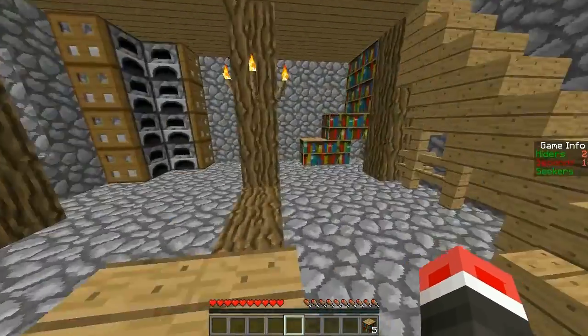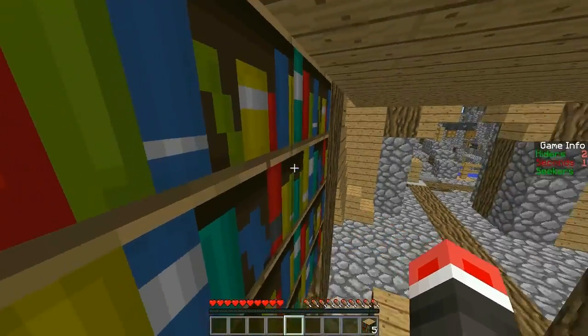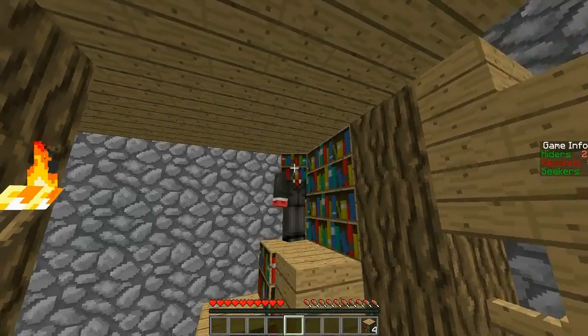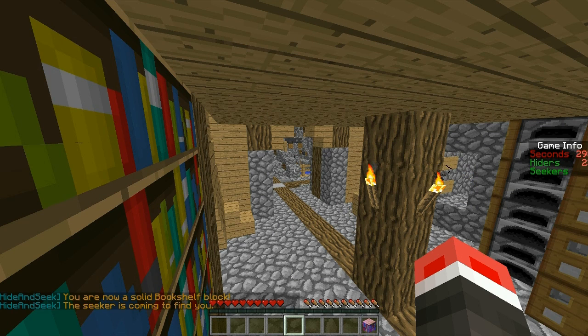Hey, what's up YouTube, Fear Plays here along with Drinkable Trees, and today we are playing some hide-and-seek. So Drink, do you know how to play? You're a block in your hotbar, and when you stand still for five seconds you become a solid block. Your objective is to hide from the seekers. If the seekers kill you, you become a seeker. Gotta be the last person standing and survive the time on the right side.